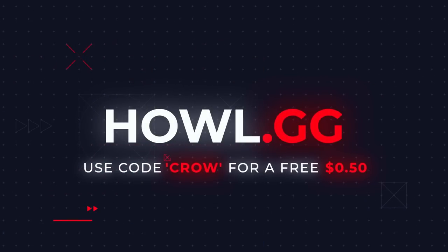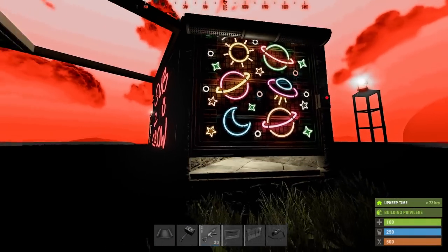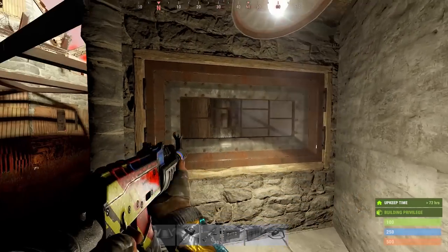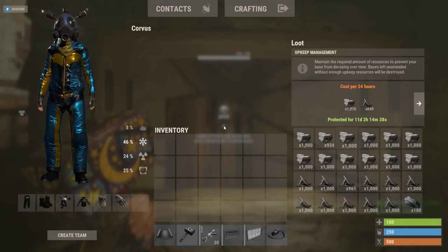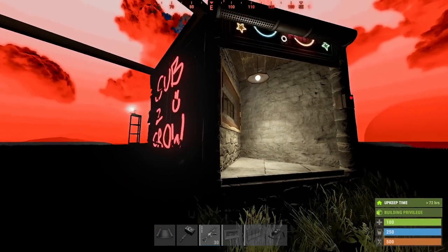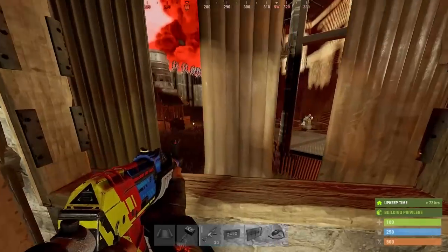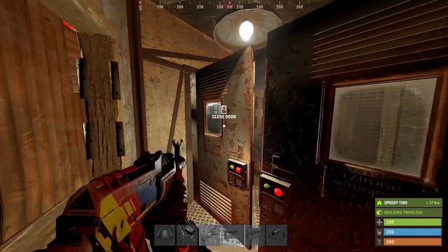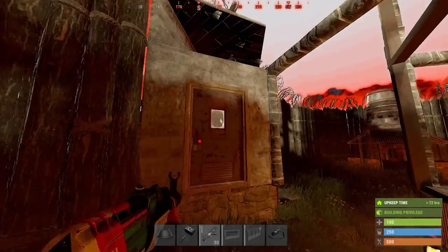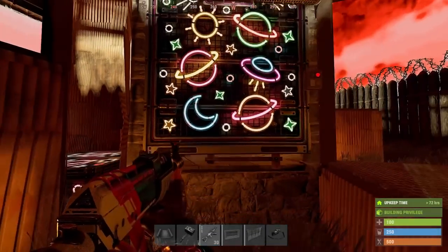Link in the description, and remember 18s and above only. First we look at the upkeep of the externals. This design only needs two and both have the same low upkeep. They are disconnectable, which I'll demonstrate in the tutorial. The compact gate houses offer great angles in and out of the compound. The two single doors create an airlock, and there's a turret protecting your furnaces up top.